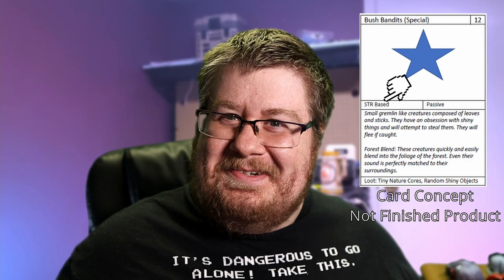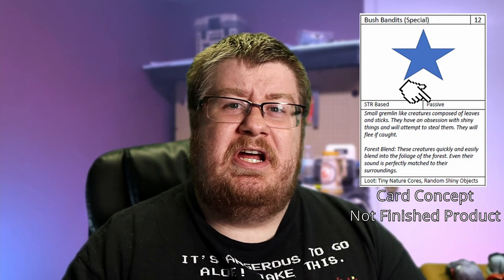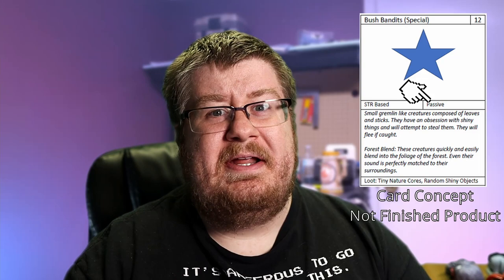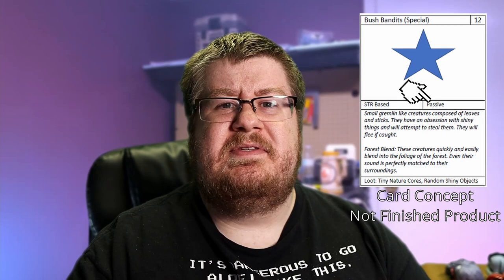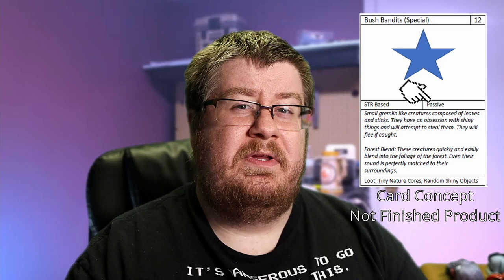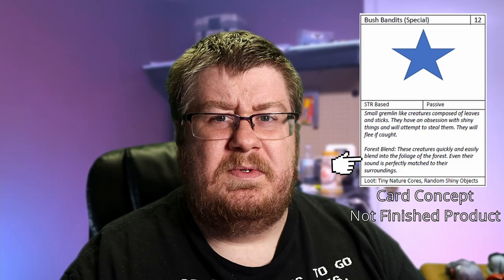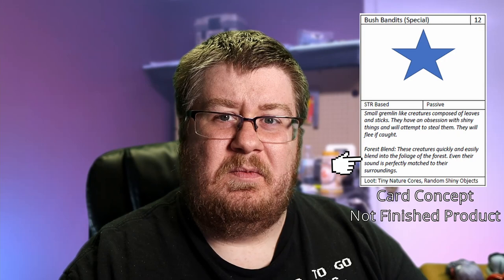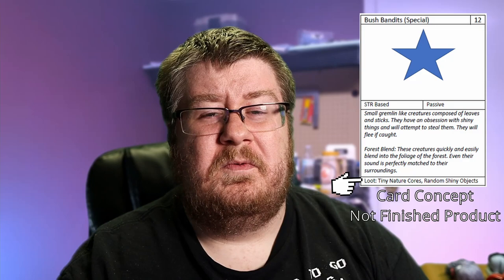Right next to that, you will see the word 'passive' — this is the creature's temperament, its mood when it's encountered. A bush bandit is passive, meaning it will be generally friendly but may avoid the party. It will probably choose to flee if attacked, but may attack if there are no other options. Other temperaments range from friendly, to territorial, to pure aggressive. In this case, given this creature's nature, it will attempt to hide when the party comes near, and if it spots something shiny it might be able to snatch quickly, it will attempt to do so and then flee into the forest. Below you get a brief description of the beast as well as advice on how to play them. Within this block you will also see their special ability — a unique power the creature has and will attempt to use if forced into combat. Finally, at the bottom of the card, you will see what the players care about: the loot. The bush bandit, when defeated, will reward with tiny nature cores as well as random shiny objects.